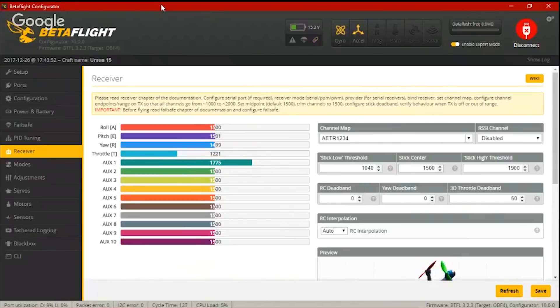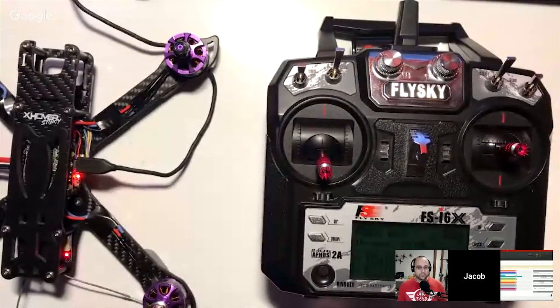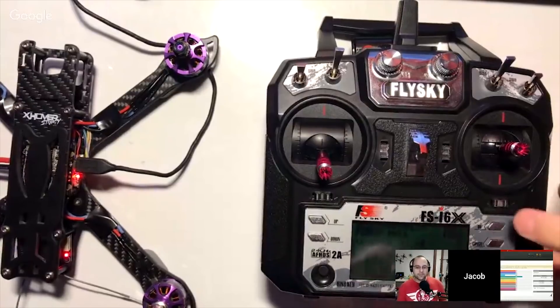All of them are moving. So the aux channels are all at 1500. The next thing I do whenever I've got an issue where I'm not seeing what I think I should be seeing in the receiver tab is I want to go back to the radio. Most radios will have something — I call it the channel monitor because that's what FrSky calls it — basically a screen on the radio where you can see what channels the radio thinks it's outputting.